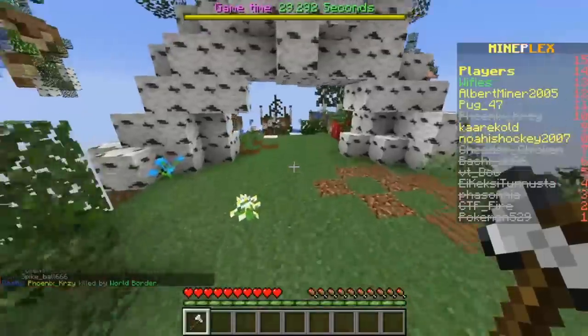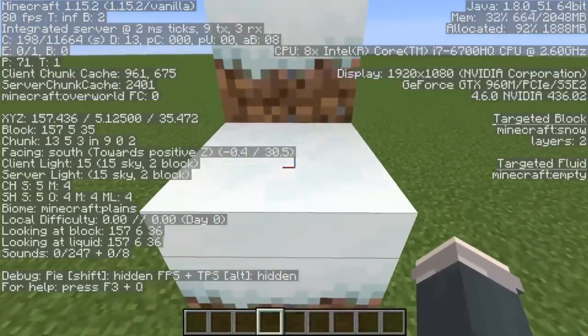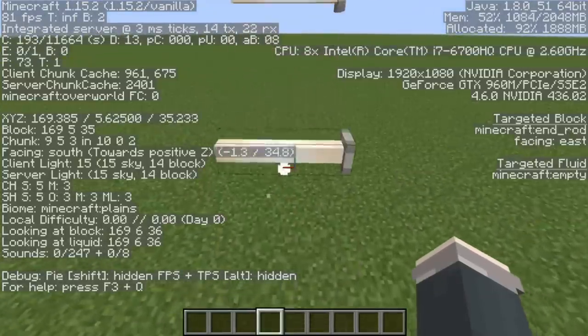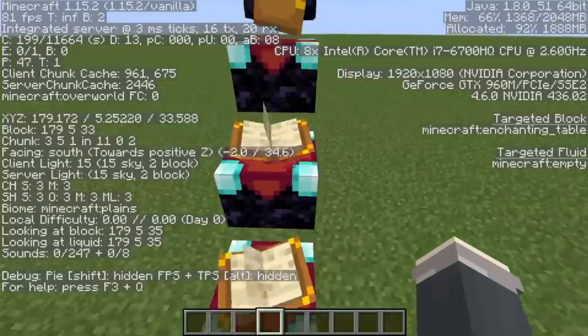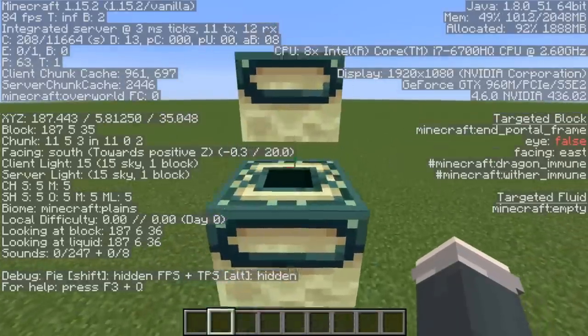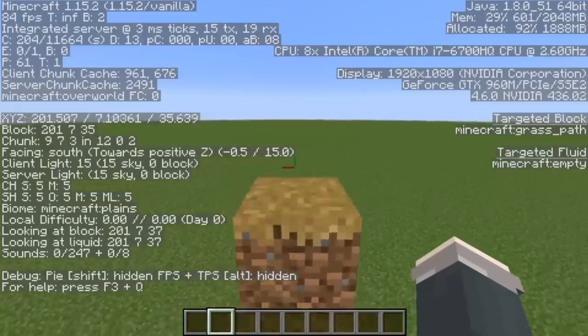There are many different heights we can jump in game. Jumping on two snow layers can raise your height by 0.125 blocks. You can jump on a sideways end rod at 0.625 blocks, an enchanting table at 0.75 blocks, an end portal frame at 0.8125 blocks, and a path block at 0.9375.